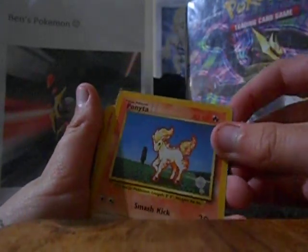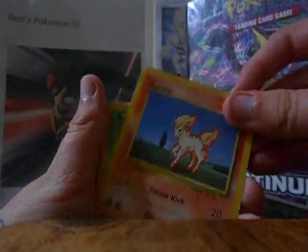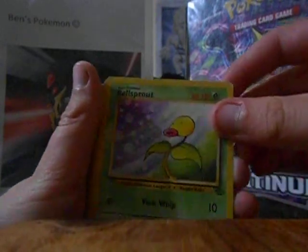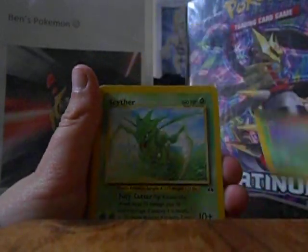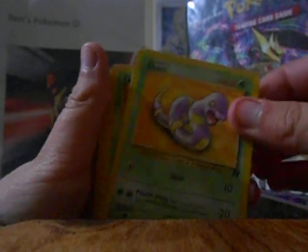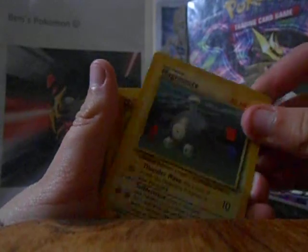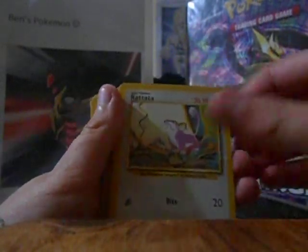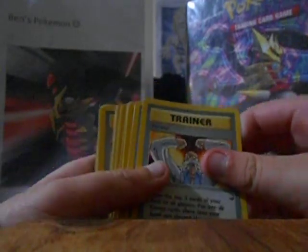I have a Ponyta. Another Ponyta. A Bellsprout, Bellsprout, Bellsprout. Scyther, which is a 2001. A Spearow. Ekans. Ekans in a different form. Magnemite. Magnemite. Mankey. Mankey. Seel. Weedle. Rattata.